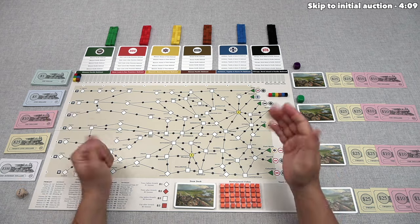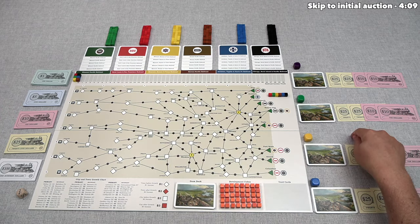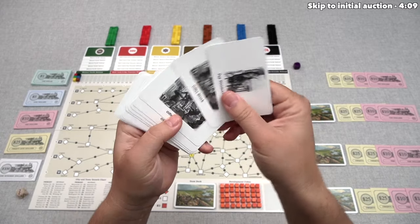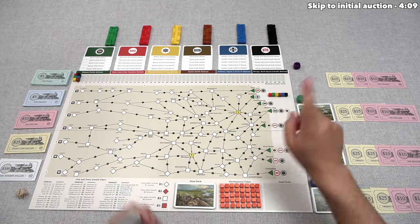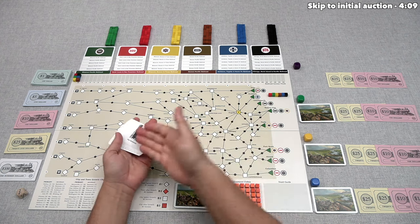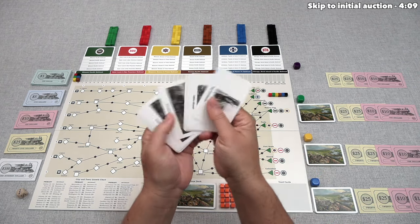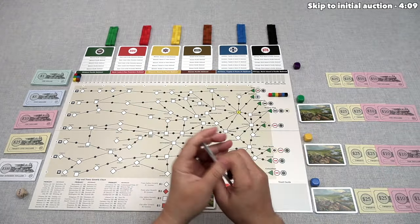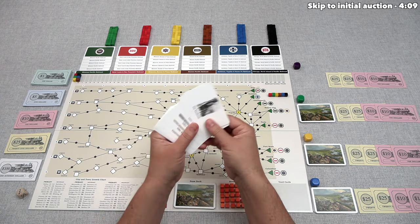The game starts with an initial auction where players spend their money into the treasuries of these companies to buy one of each of their stocks. Then we start playing — on a player's turn, they can either play one of the cards in their hand, which let them construct track, offer up stocks, or pay dividends, or the player can draw the top card from the shuffled deck, which has all those card types in it. Whatever card is flipped up is the action that is done — essentially, you control what the action is, or you go random.